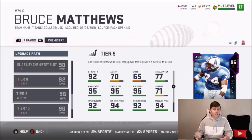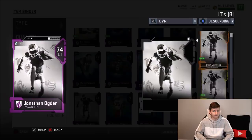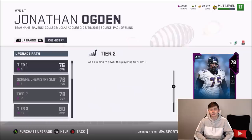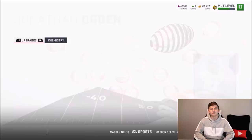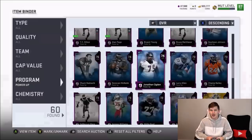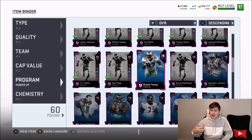I have a pretty solid offensive line right now, but I want your opinions on who I should upgrade. I have a 94 overall Kevin Away, a 76 power-up Bruce Matthews who can get up to 92 then eventually 95, 96, and 98 overall with milestones like 150 rushing yards and 300 passing yards. Our current left tackle is 94 DeVon Dawkins, and I also have Jonathan Ogden. Let me know below — should I work on Larry Allen, Ogden, or Bruce Matthews? My right tackle is already 99, and left guard is 98 Randall McDaniel.